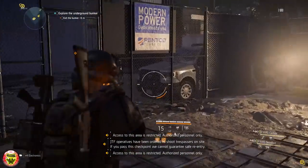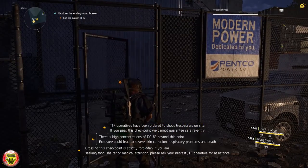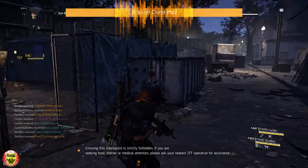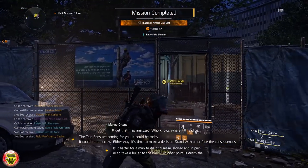Once you go through the tunnel and up the stairs and come outside, you will notice there is a gate that you need to shoot. Once you shoot the gate the mission is over and congratulations — you have obtained yourself a World War 2 retro outfit.